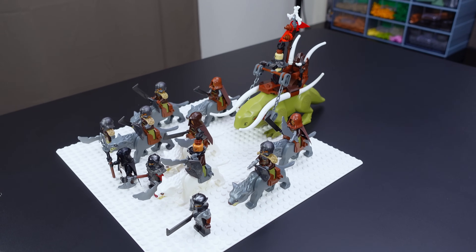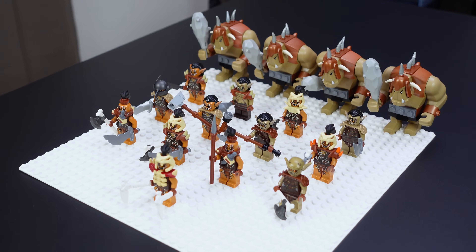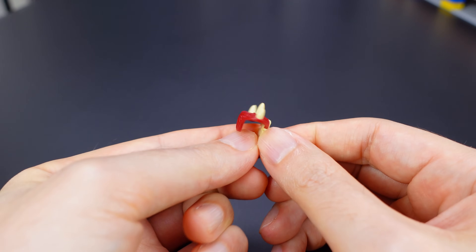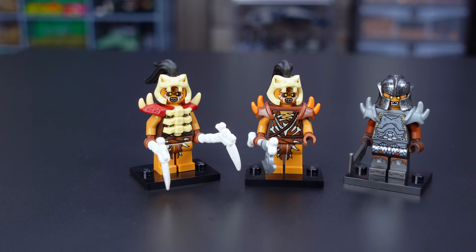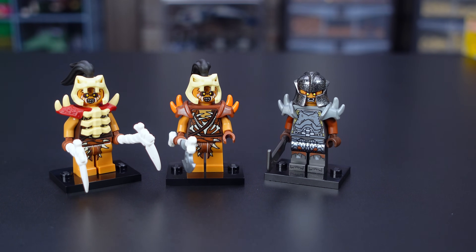The grunts of the Bone Crusher clan are these Gundabad Orcs, since they have the same skin tone as the raiders. The dark tan hunter Orcs have also been included here, since they have a similar skin tone. I found a few new armor pieces on Bricklink, such as these really cool looking leather shoulder pads with bone spikes and ribs, as well as a flat silver spiked shoulder pad that I've never seen before. The higher ranking grunts wear these new pieces.